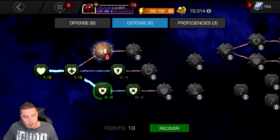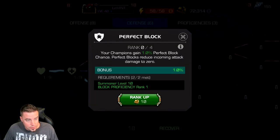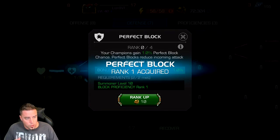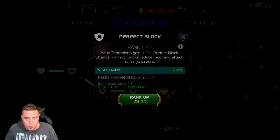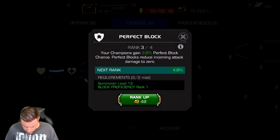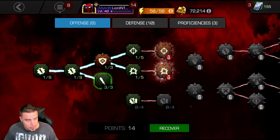I still have a surplus of 18 mastery points and not enough units to unlock the critical masteries yet. Perfect Block is relatively cheap and occasionally when you block it allows you to take zero damage — that can be valuable in really long content and allows you to have perfect parries. It's nothing essential, but it's a decent way to spend extra points.